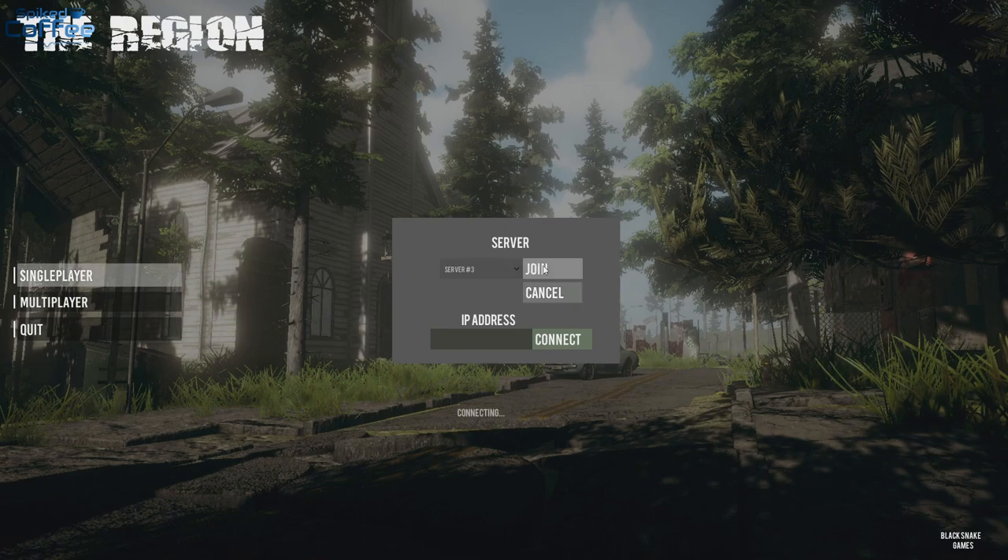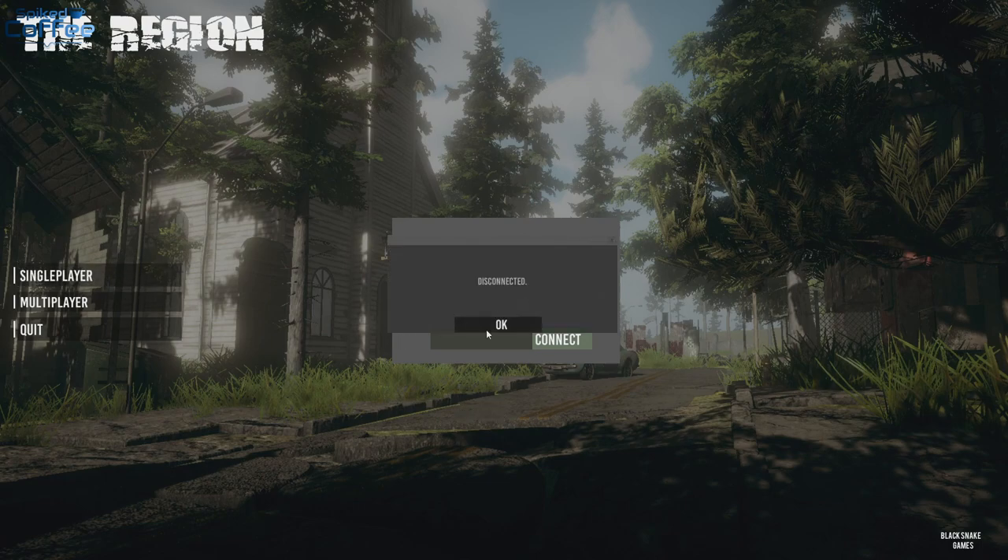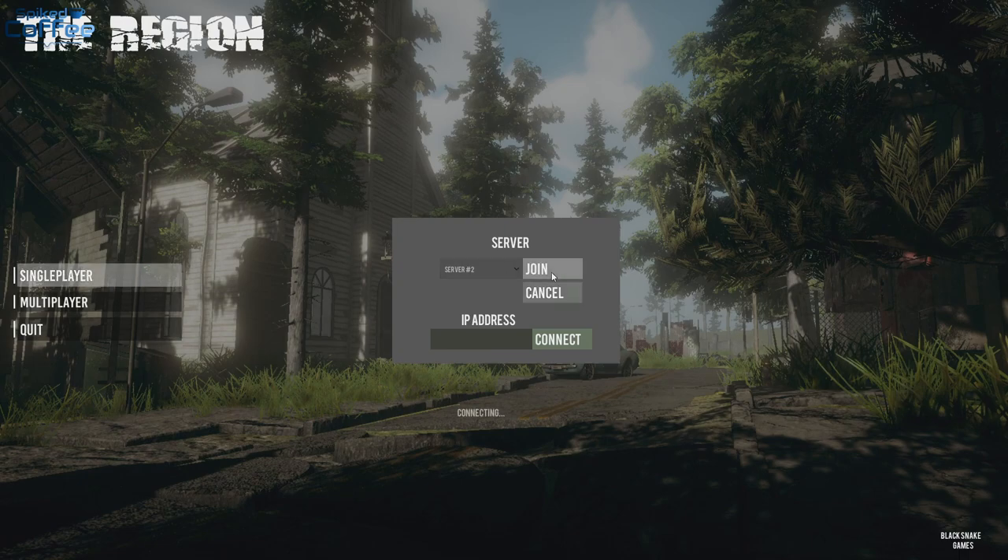All right, multiplayer — you said server three is your favorite, that's what we're gonna go with. We click on join — the black button — connecting. I'm gonna do the same thing. How will I even find you? Same way we do on Seven Days I guess. But what does server number three mean? I'm guessing they have three servers. I'm still connecting... disconnected. Mine says connecting — oh, I'm disconnected. Server two, join. Disconnected — that was quick. Server one, join.